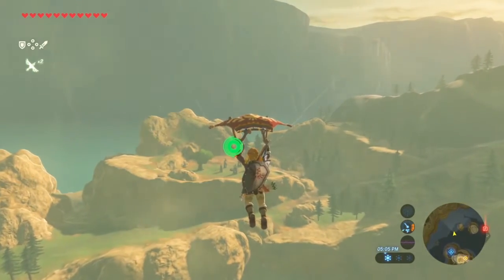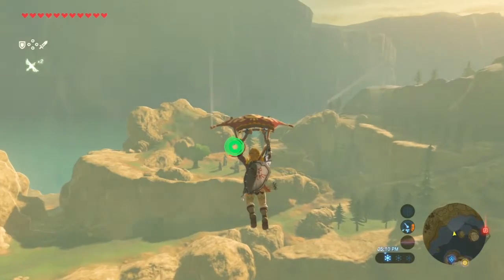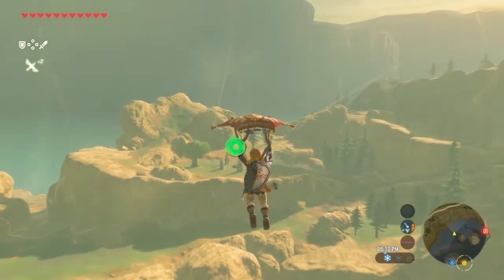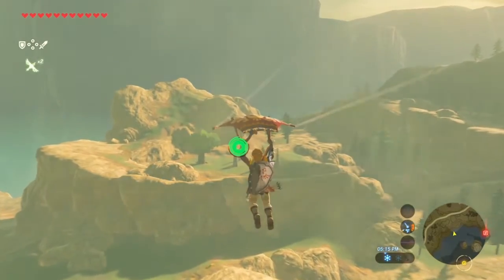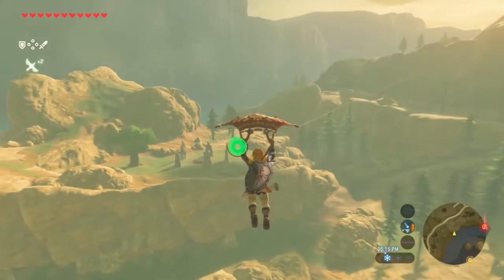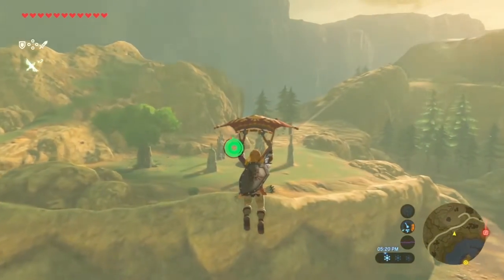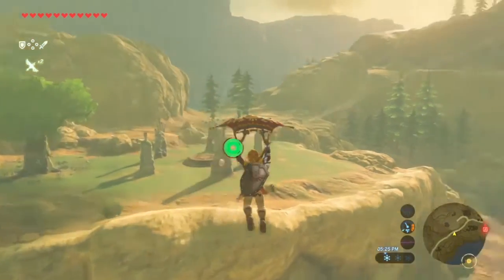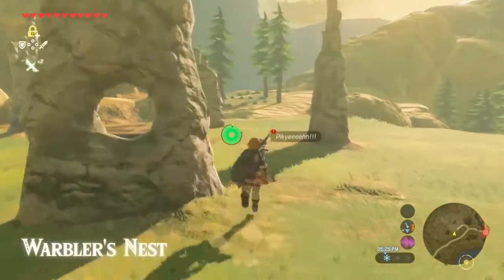Go talk to Keel and this little chick will tell you that you need to find her four friends first before she'll come home. One's at the general store, one is on a ledge of the rock above the village, one's at a pond at the entrance of the village, and one is at the cooking pot. Relatively not hard to do.